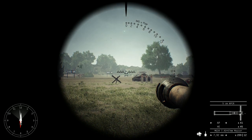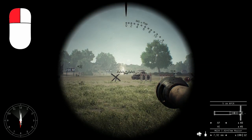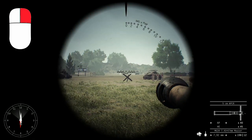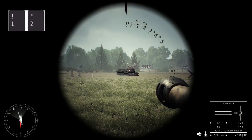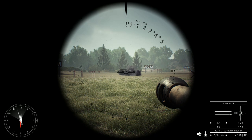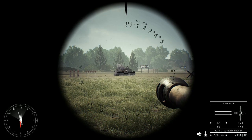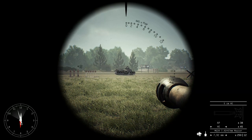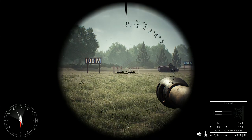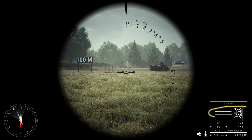You can engage targets with your main gun by clicking the left mouse button. Similarly, you can use your coaxial machine gun by right clicking. You can cycle ammo types by pressing 1 or 2. Select HE, High Explosive Rounds, to engage enemy infantry and soft skin vehicles. Select AP, Armor Piercing Rounds, to engage enemy armored vehicles. When toggling between ammo types, there will be a slight pause between each transition. Look at the bottom right of your screen to know when you're ready to fire.